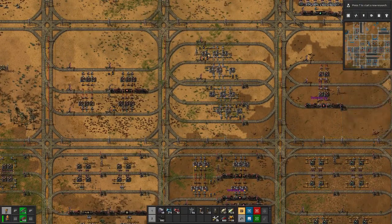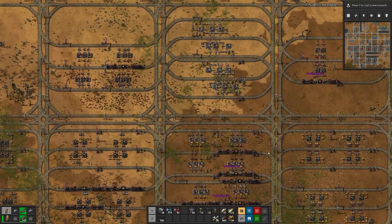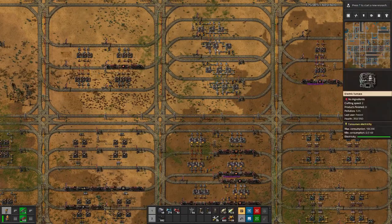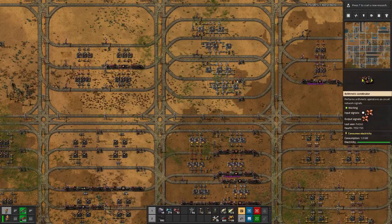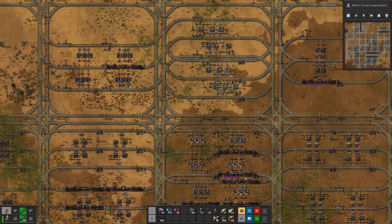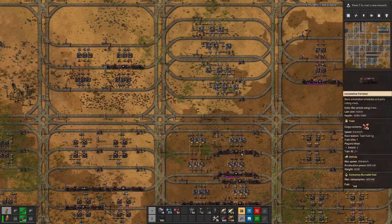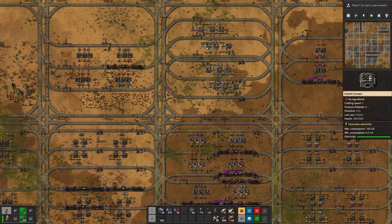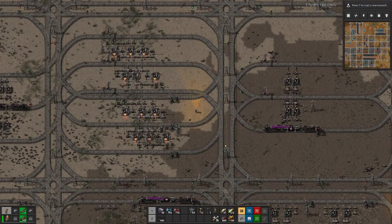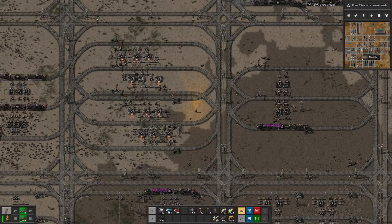Let's whip up another one of these up here, then basically disconnect this smeltery and send all the copper ore trains to the new one, which only has one unloading station. Then we just have to see about the copper plate trains — they first pick up copper plates from here, and if this one is empty, then they can pick up from the other one. Sounds like a plan.